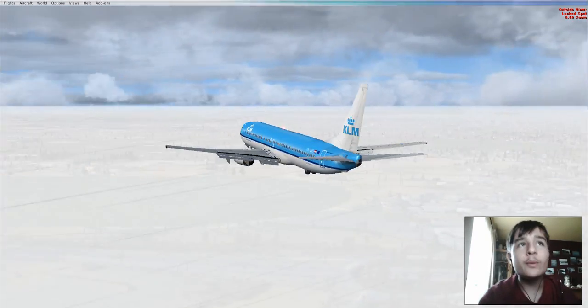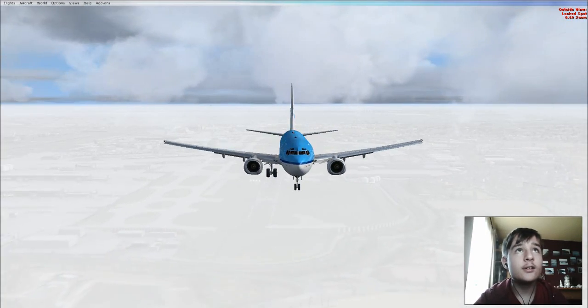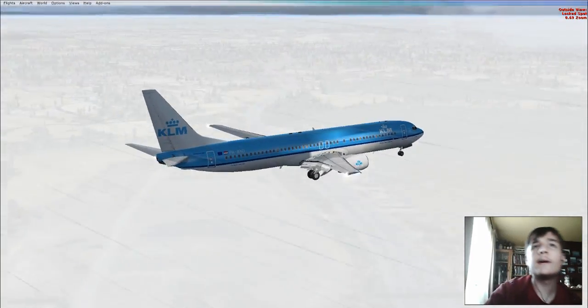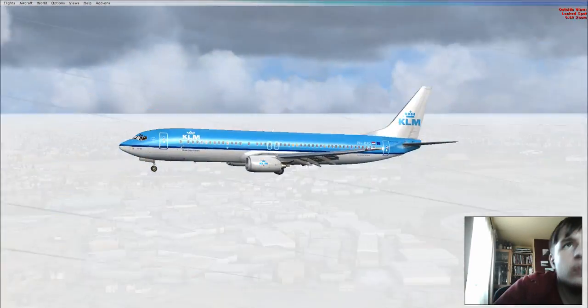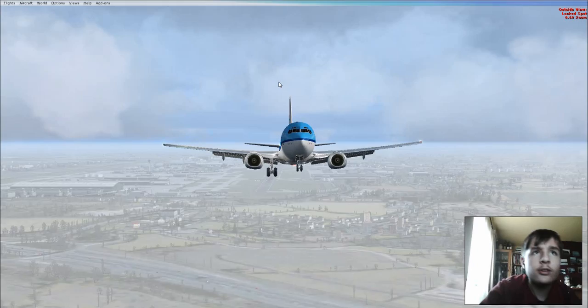The thing is, if we land like this we won't be able to use the reversers, or really the spoilers — we'll just have to land on the brakes. Actually, I forgot to turn the landing lights on, or lights in general. We're not going to do a full turnaround, and we're not going to fly all the way around. We are going to get a bit of distance here.